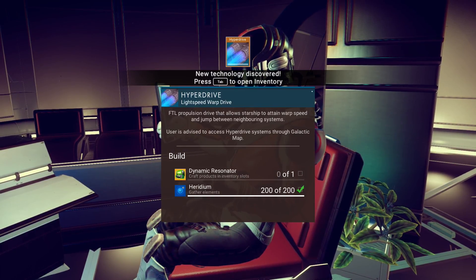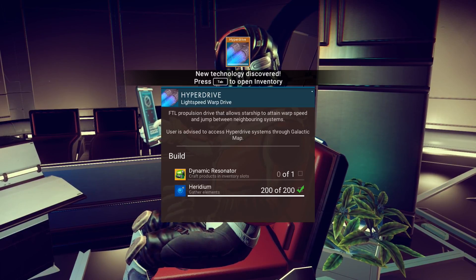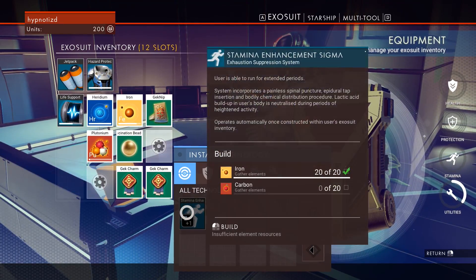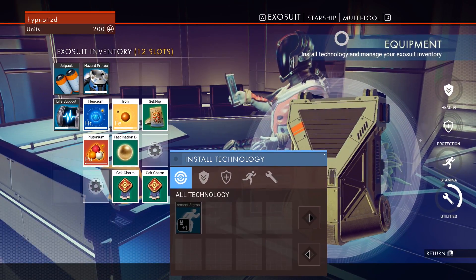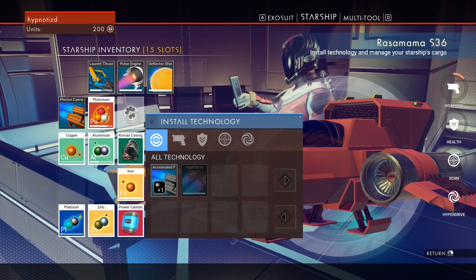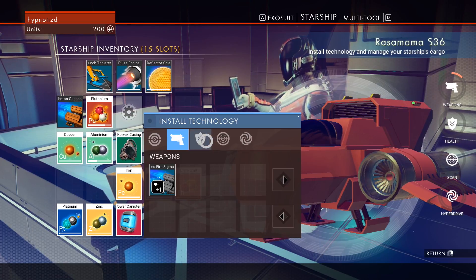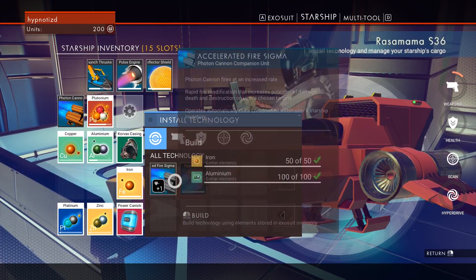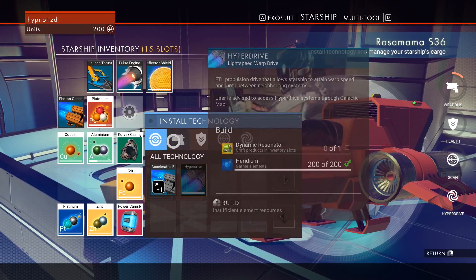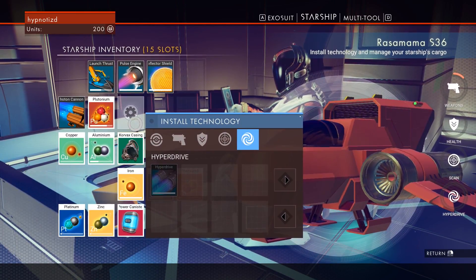Hyperdrive — in order to build this we need a dynamic resonator, and we need to craft it in an inventory slot. We got plenty of heridium, that's cool. So how do I make one of those? Do I have to craft it on the starship inventory? Hyperdrive — I need a dynamic resonator. I assume that's something we find. Do we have to go out searching for that? I was thinking we'd be able to craft it, but I guess not.